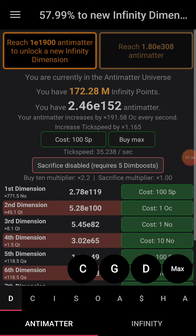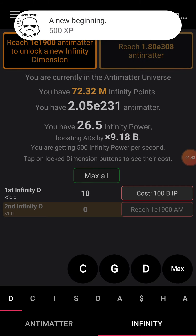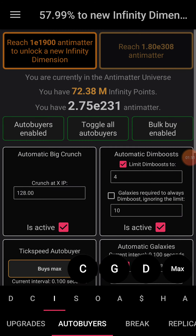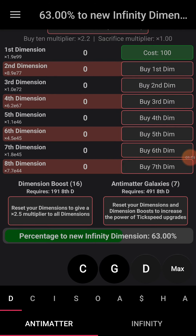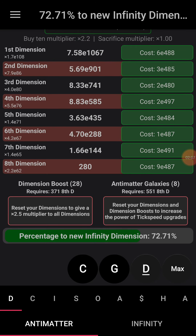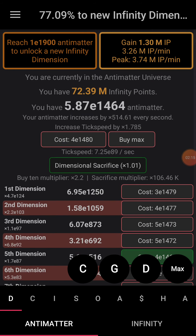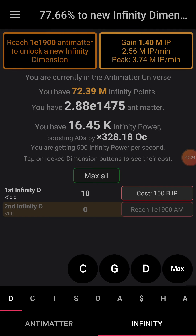I'm going to turn the auto buyers back on. The infinity power is very quickly changing. Should I turn off the auto buyers again? I have that much infinity power, so the infinity power goes up.